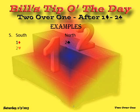Hand 5: partner bids 2 hearts — he denies 5 diamonds and may have 4 spades. Rebid 3 diamonds to show your fit. You may end up in 3 no trump, but that's the most descriptive bid.